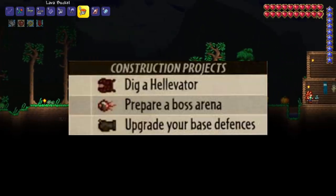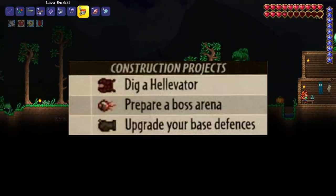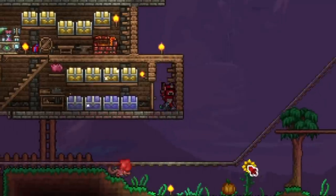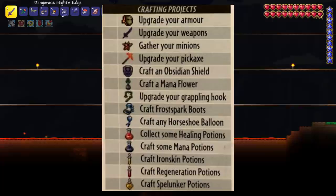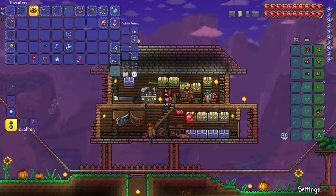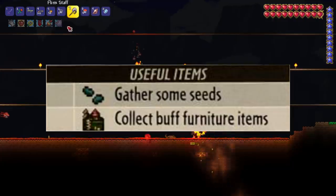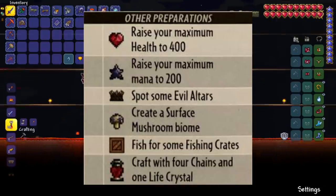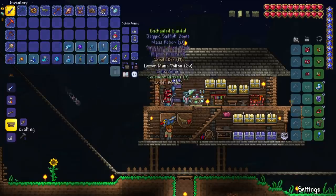Let's start knocking these lists out, beginning with construction projects. We already have an elevator and a boss arena, so those are done. The only one we need to do is upgrade our base's defenses — I'll add one-way entrances so monsters can't get in and NPCs can't get out, plus some shallow lava pits. For crafting projects, most are completed except I need to upgrade my flinx staff to an imp staff and combine a bunch of accessories. The useful items list is basically done already. The remaining tasks are to create a surface mushroom biome, fish for some crates, and craft a heart lantern — and with all those completed, we move on.